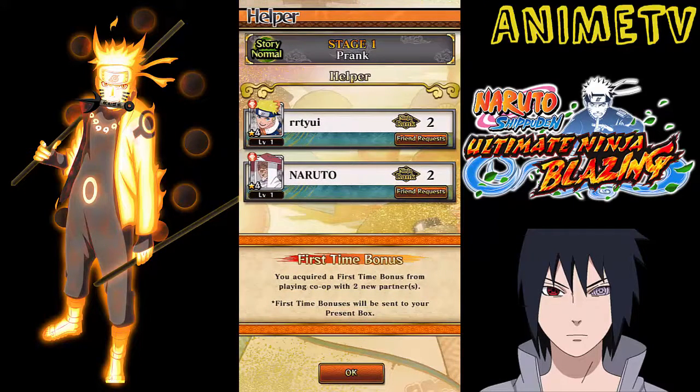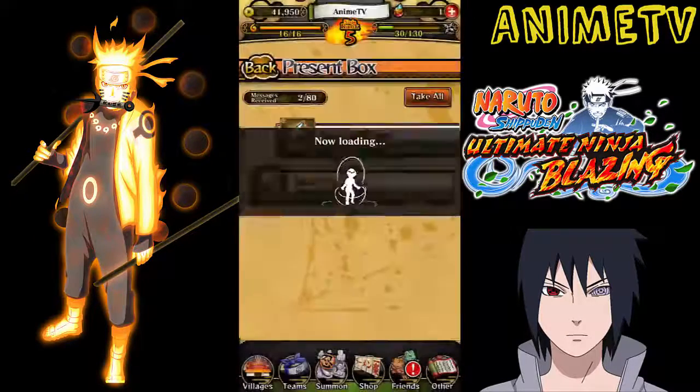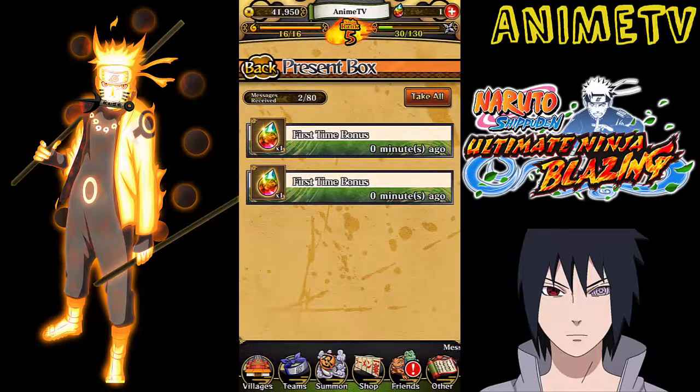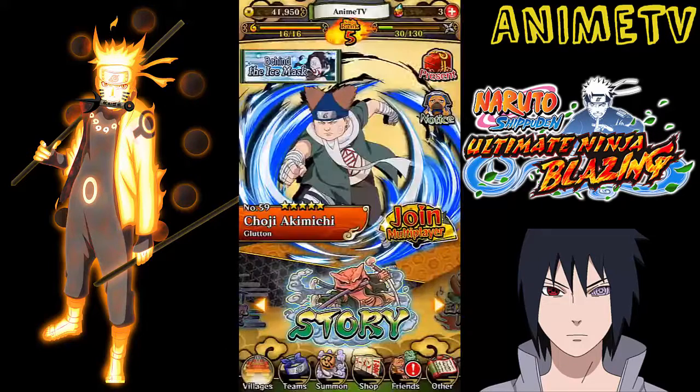First time bonus! You get a first time bonus from playing co-op with two new partners. First time bonuses will be sent to your present box. Now if you go to present on the top right, you'll see I've got two. It used to be four — it was four for me yesterday per time — but now I think it's two for people that keep using it. So that's the two pearls.